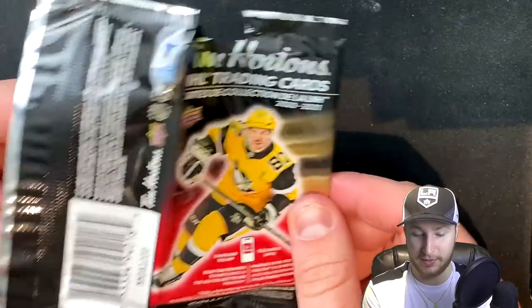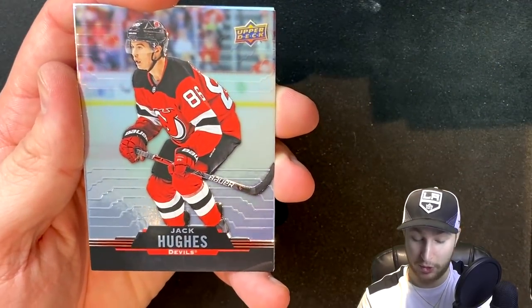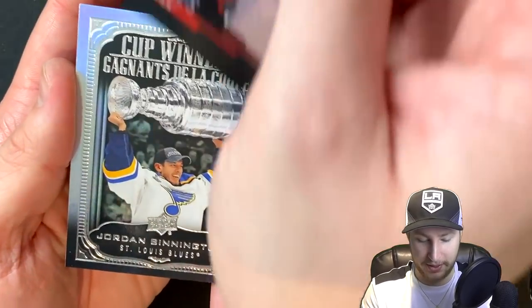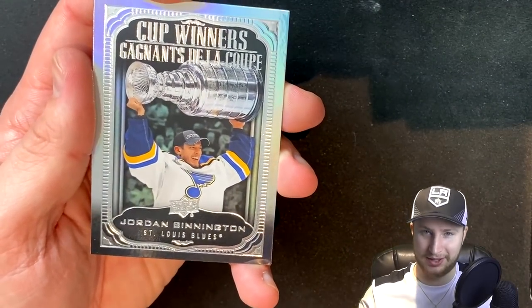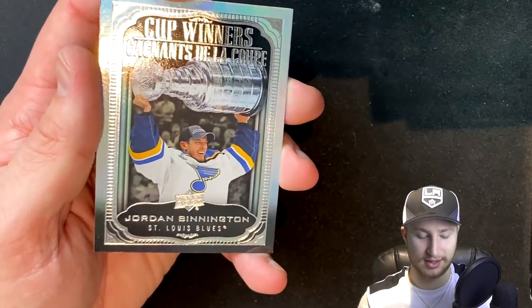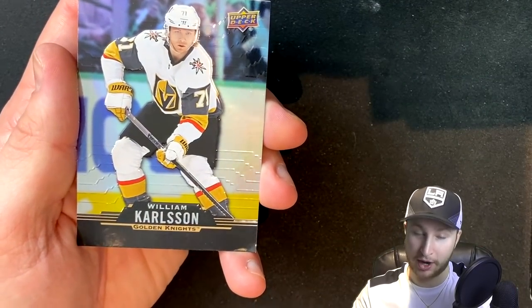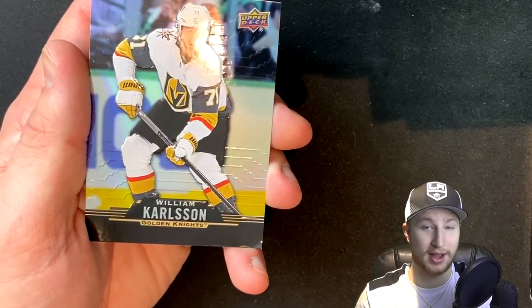I moved on to another pack because that one was physically impossible to open. We get Jack Hughes — first overall pick. We get Cup Winners Jordan Binnington, which I'm pretty sure is a duplicate from before. And then we got a William Karlsson — another duplicate. Good thing I bought nine packs. We are also yet to find a single defenseman, so it looks like we're going to have some offense playing defense.